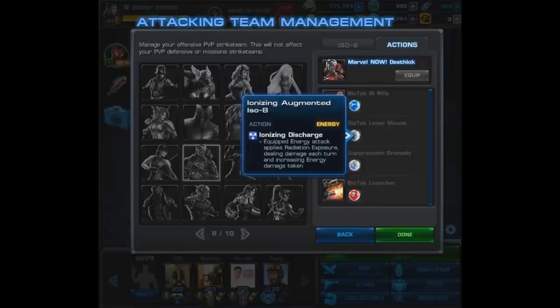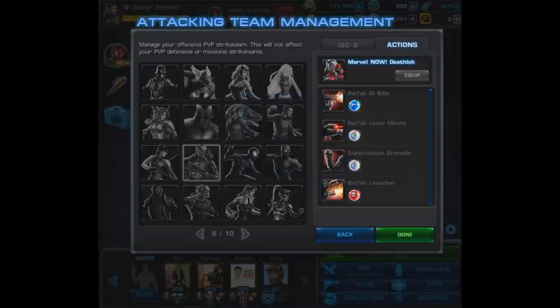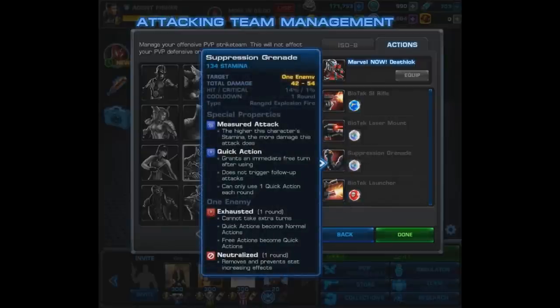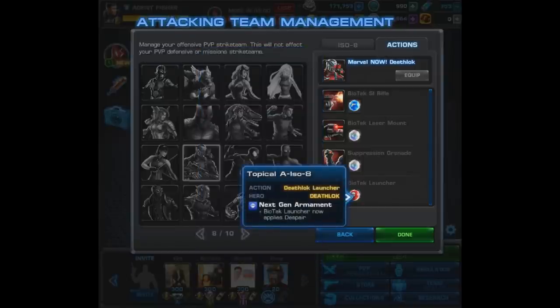After that we place the Ionizing A-Iso on his level 2 and it applies radiation exposure. For his final two, we're giving away a look at his new iso — he's definitely going to be on the featured characters list. First we have the Disseminating A-Iso, which makes his suppression grenade an area attack — a quick action that exhausts and neutralizes the enemy, now as an AOE. Finally, the Topical A-Iso causes another AOE attack to apply Despair. Since we have this, we can take off the Ionic Devourer from our agent — all in all, another nasty attack.